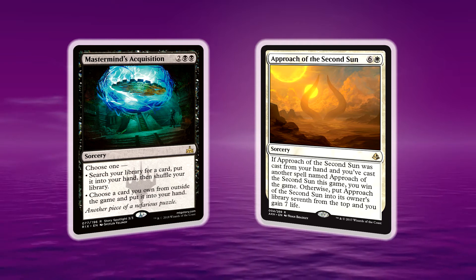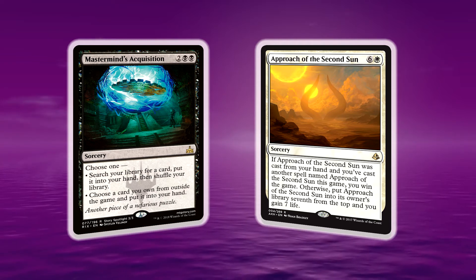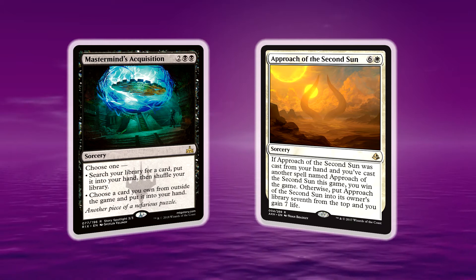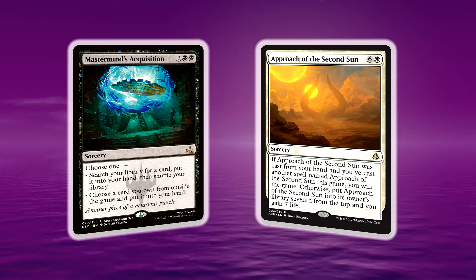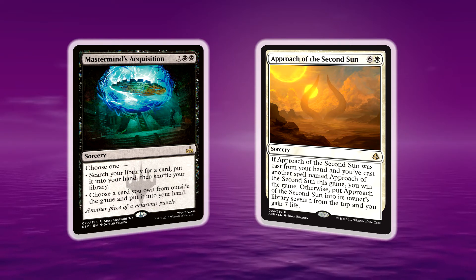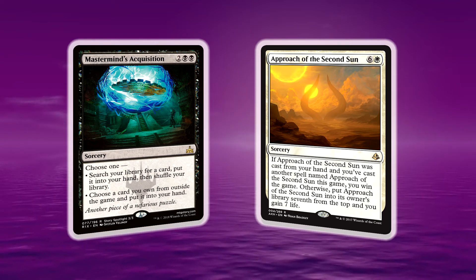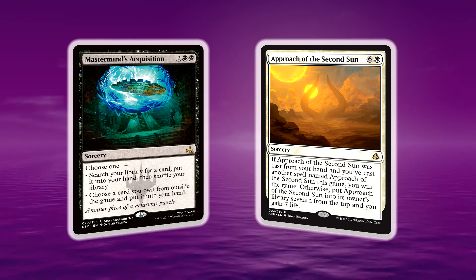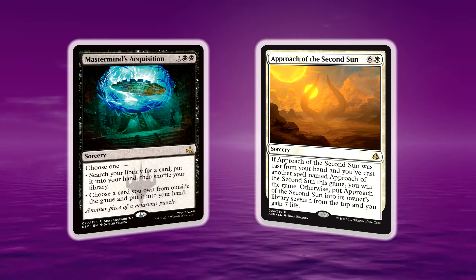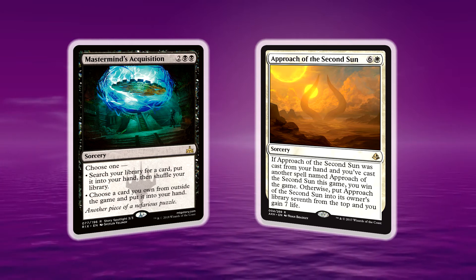Sometimes you can cast it on the same turn, sometimes you might have to wait a turn. But if you're going to get that other Approach of the Second Sun, you don't have to wait those seven turns to potentially get Approach in your hand and cast it again. I've found Mastermind's Acquisition to be a really good and useful card, and of course it's very cheap to buy in card form right now — a rare from Rivals of Ixalan, but a very, very powerful effect.